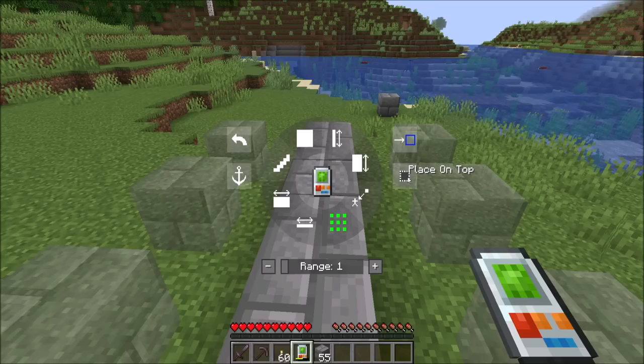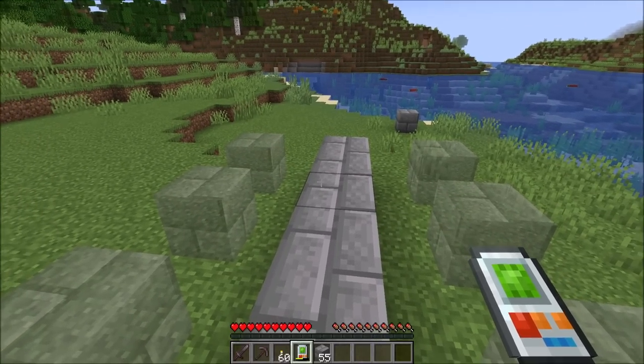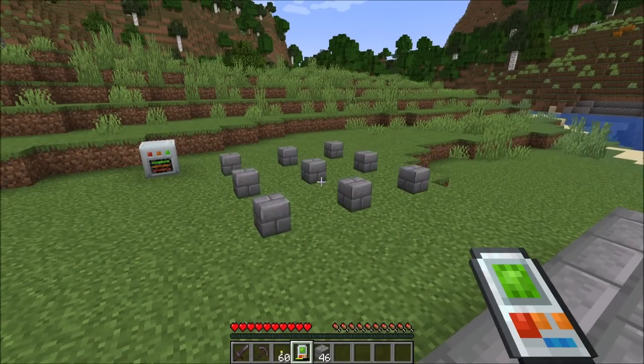This particular mode and a few others has a place on top modifier. So if you enable place on top, it'll place the blocks on top of the block you're looking at. Right now it's kind of placing it around these blocks. If I choose place on top, it'll go ahead and place them on top of it.